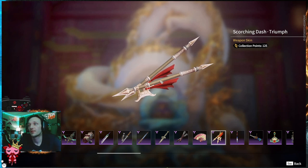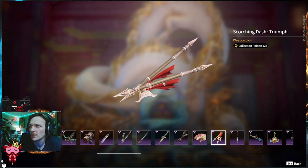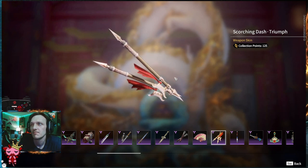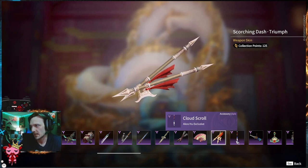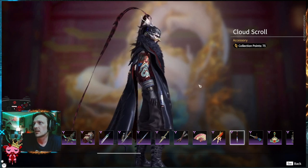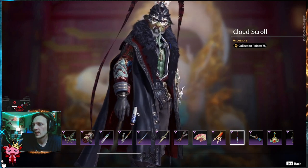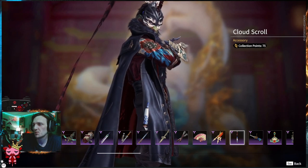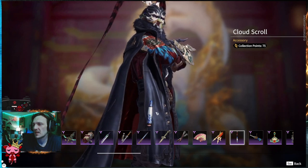Moving on to the Scorching Dash Triumph — these are halberds. It's almost a copper with red ribbons on the bottom of the blades. Pretty sick — this design for the halberds is wicked. Classic. Moving on — Cloud Scroll is an accessory here. Blue, white, pink on the bottom. I'm down with it. It's on the hip, almost like a single chuck.